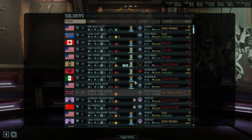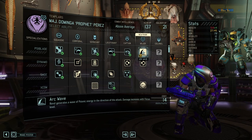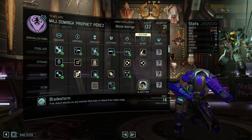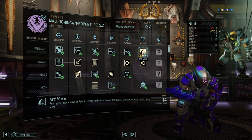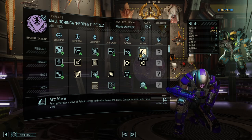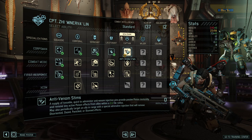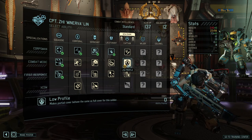We have more promotions — Prophet is now Major, our very first Major. Fantastic! Arc Wave — rend generates a wave of psionic energy in the direction of attack, damage increases with focus level. Exchange — exchange locations with a squad mate. Bladestorm — oh yes, we are definitely getting Bladestorm!